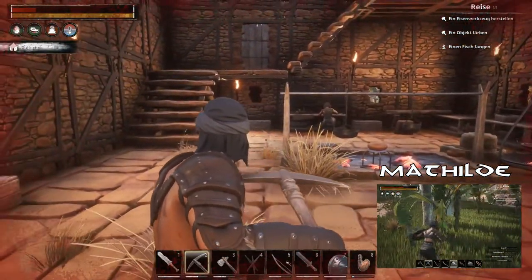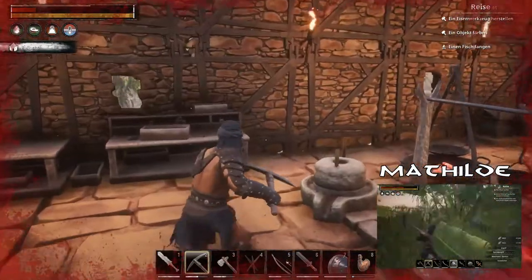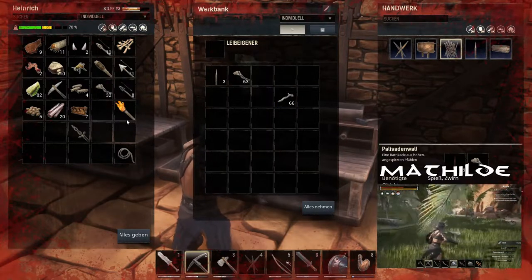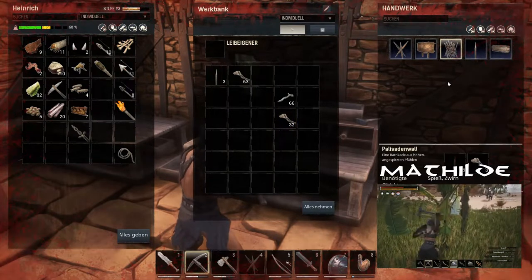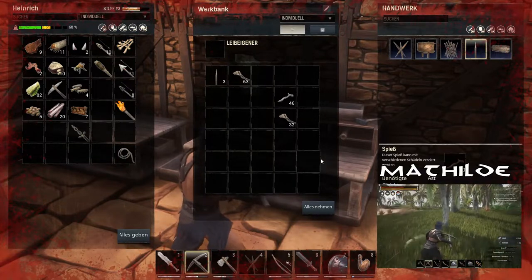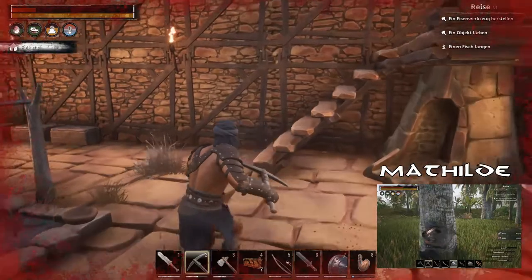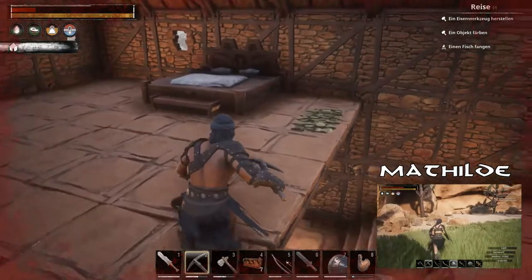Jetzt muss ich haufenweise Spieße machen, dafür brauche ich Äste. Und das dauert. Ich hoffe, du hast dran gedacht, deine Eisenaxt mitzunehmen mittlerweile. Die Eisenaxt? Ja, theoretisch. Wo hast du sie mir denn hingelegt? Meine Eisenaxt ist kaputt und ich habe kein Eisen dabei. In welcher der vielen Truhen ist denn meine Eisenaxt? In gar keiner – in der Schmiede.